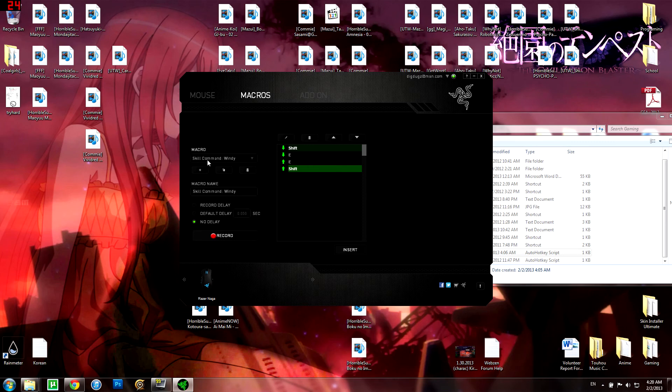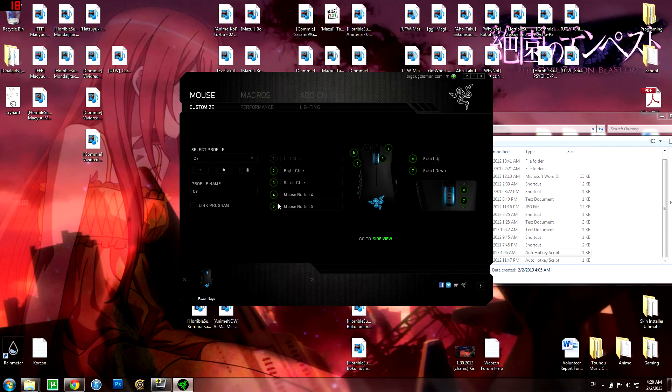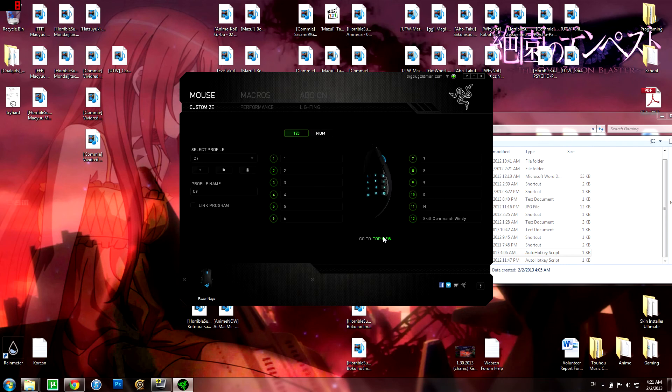You can see I can have Wingrave on, which is the Shift+E command — it'll do Shift and E. I can just assign that to whatever part of the mouse that I have, which is a Razer Naga, and it'll be on my 12 key.